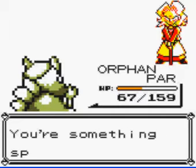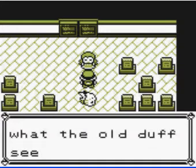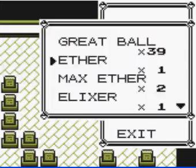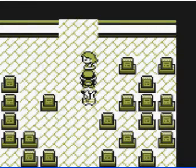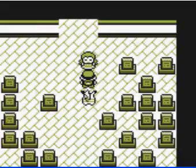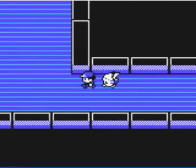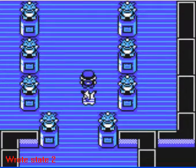Agatha says: 'You're something special, child. You win — I see what the old Oak sees in you now. Run along now, child.' We kind of had a little trouble there, but not that bad. All we have to do now is heal everyone up. If I were you, I would save right here, because after a certain amount of steps it gets scripted and you can't save after that.